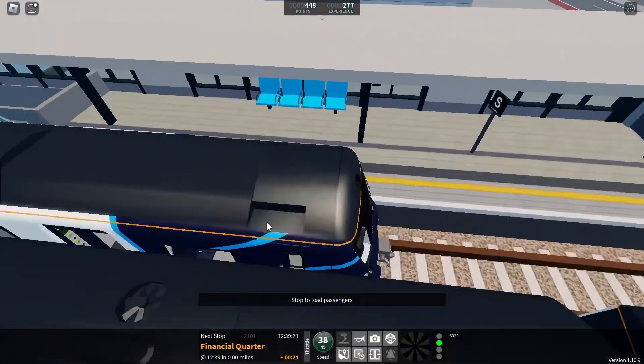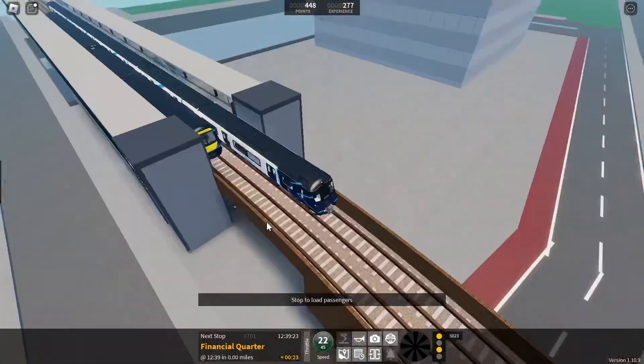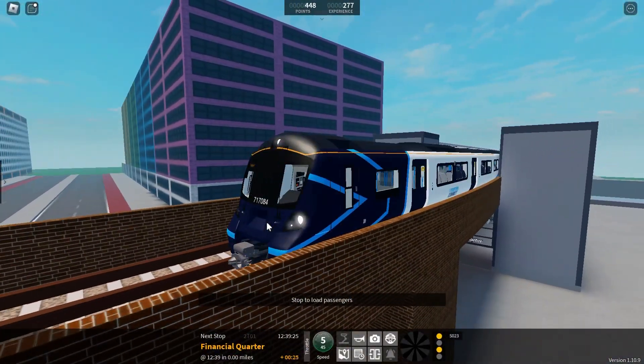After that, we switch routes and then we go now to Financial Corridor. Oh no, I just passed the station.